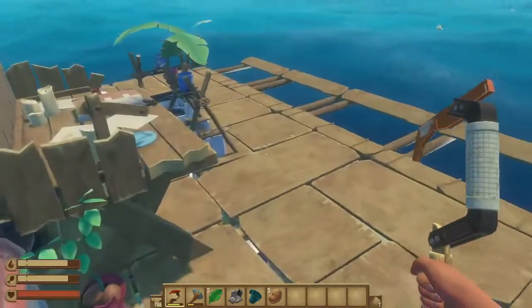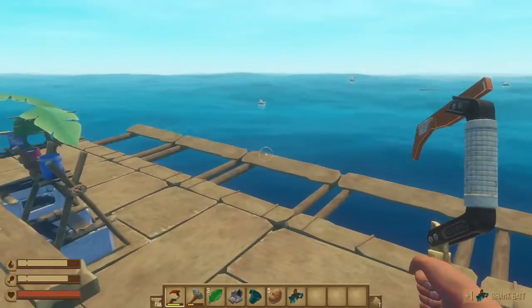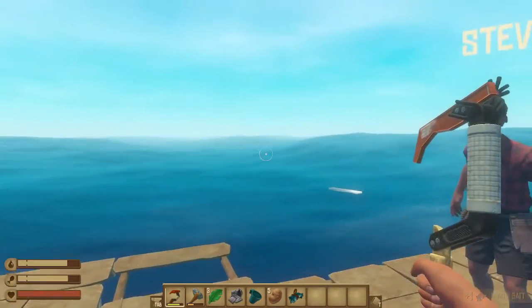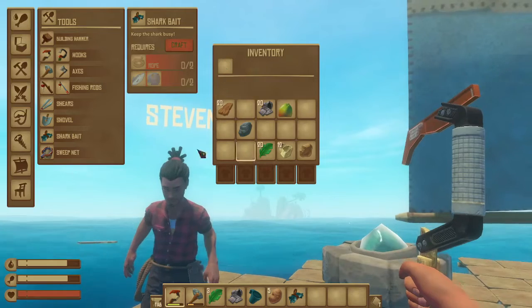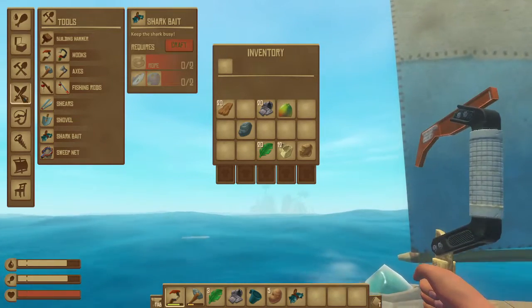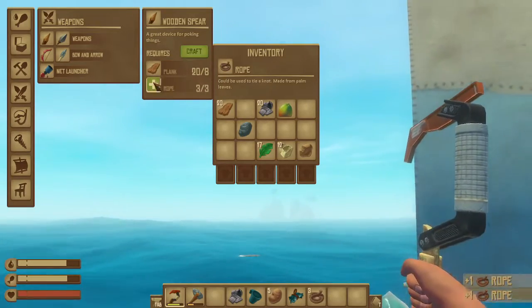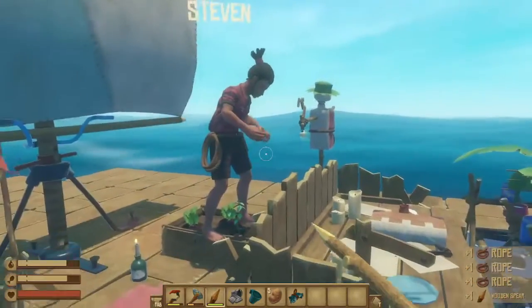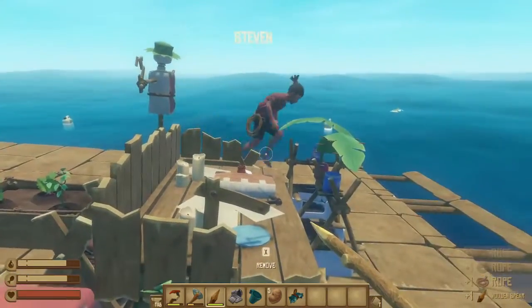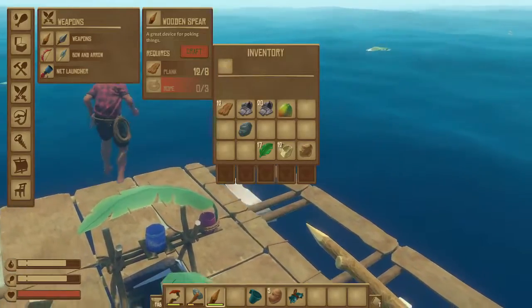I can make bait now, which means the next time we go to an island I will be ready. Well, I guess I have a spear now — I will be ready, I have a spear, I am to be feared!